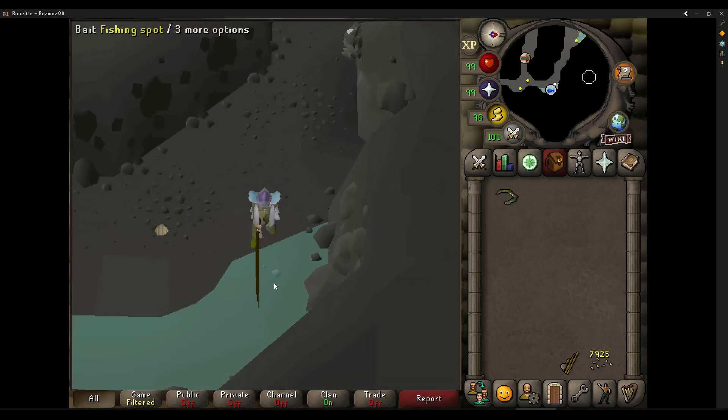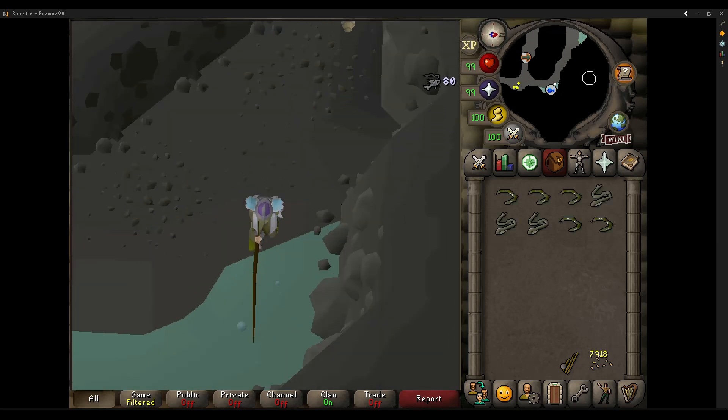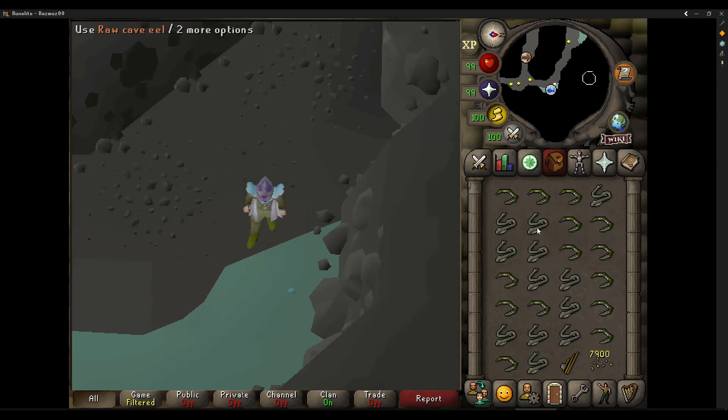It requires 28 fishing, the Depths of Despair quest and a light source to fish, which are quite low requirements. Make sure to set the fish as left click to drop using the Menu Entry Swapper plugin and you're good to go.